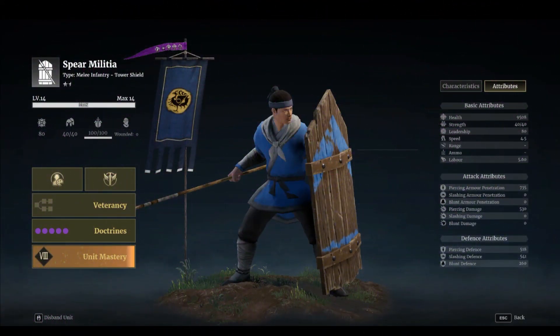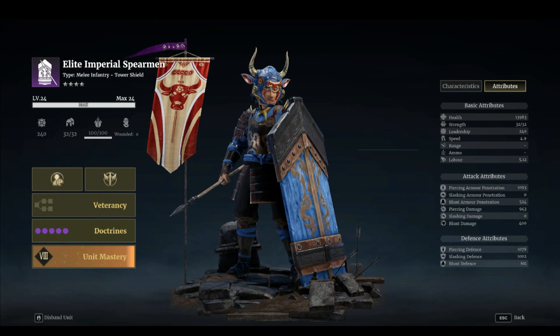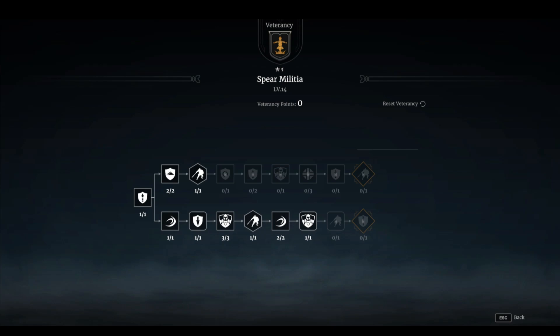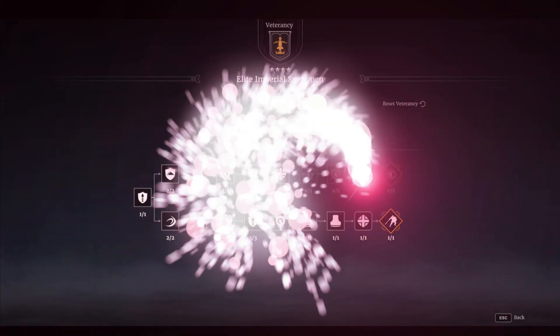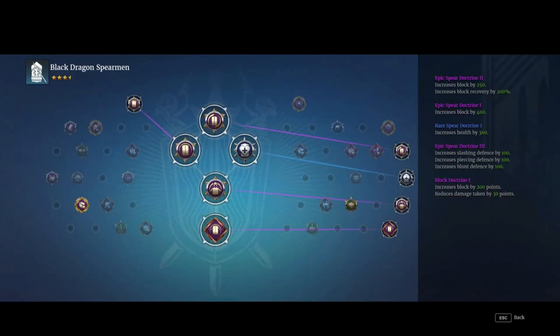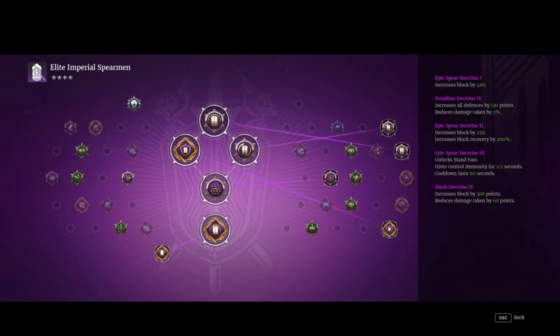Let me jump over to stats. So we have Spear Militia, honorable mention of Dragon Spearman, Iron Cap Spearman, and Imperial Spearman. Here we have veteran lines for Spear Militia, Iron Cap Spearman, Iron Cap Spearman, and Imperial Spearman. Dragon Spearman have just one vet line. Here we have doctrines for Spearman, Black Dragon Spearman, Iron Cap Spearman, and Imperial Spearman.